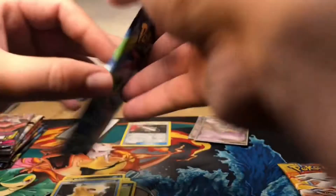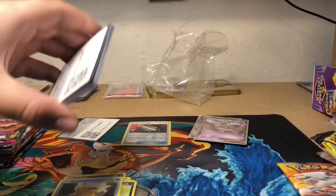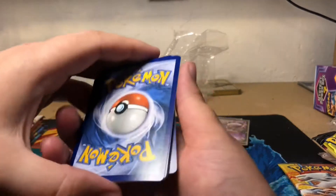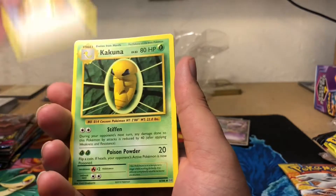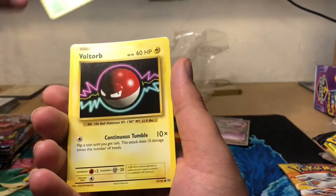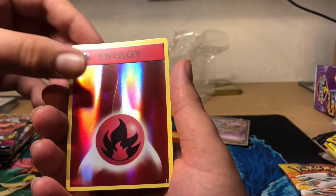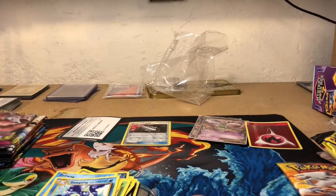Next is Evolutions - pretty popular pack. If we pull the Charizard, that would be awesome. These cards are pretty nicked up in the corners. We got a Charizard Spirit Link - maybe a sign. Kakuna, Full Heel, Tangula, Ratta, Wheel, Loltorb, Padawag, Reverse Fire Energy, and a Dewgong. Definitely put the reverse in the pile of hits.